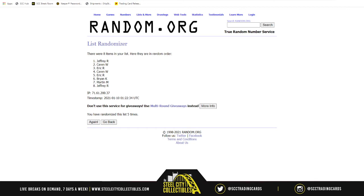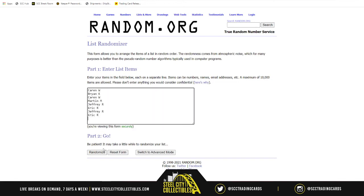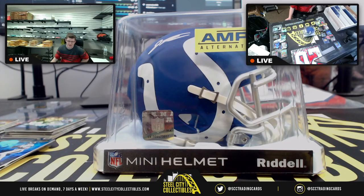Up next for the Zach Moss jersey — taking all spots again, five randomizations: one, two, three, four, five — and the Zach Moss Autograph Jersey, Beckett authenticated, also goes to Jeffrey! Jeffrey snatching both prizes. Congrats Jeffrey — I will get this up on the site and post it on YouTube.